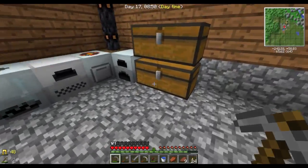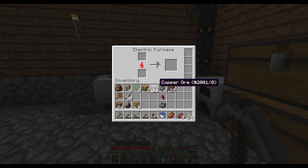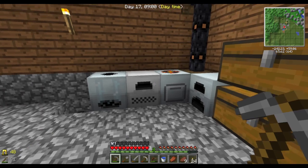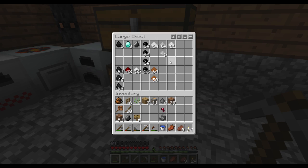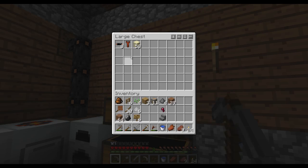You know what it is — you know what I always make as soon as I get three diamonds. Let's see now. We have tin, I'm gonna need four of those. We have iron, I'm gonna need six of those. And I'm gonna need three copper — actually, I don't need any copper. I have all the cabling I need.